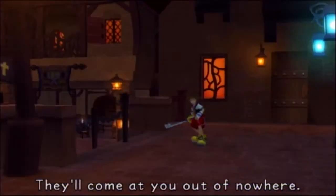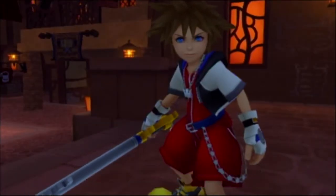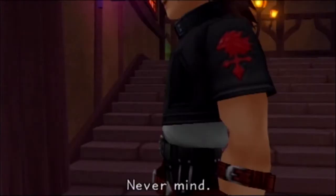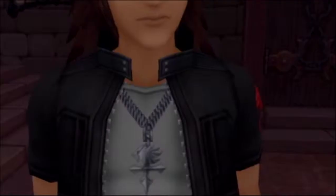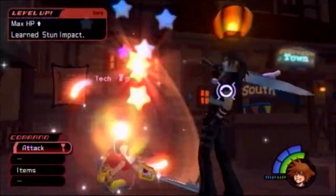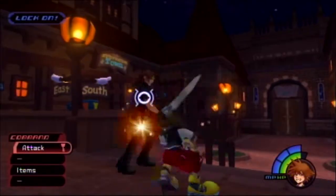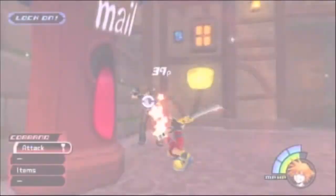They'll come at you out of nowhere. Who are you? And they'll keep on coming at you as long as you continue to wield the Keyblade. But why? Why would it choose a kid like you? Hey, what's that supposed to mean? Never mind. Now let's see that Keyblade. There's no way you're getting this. Then have it your way. So now we've got to fight Squall from Final Fantasy VIII. Sora levels up and learns Stun Impact — always a useful ability. And just like that, he's down.